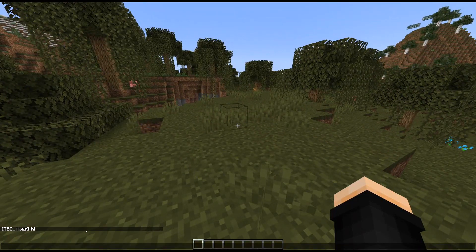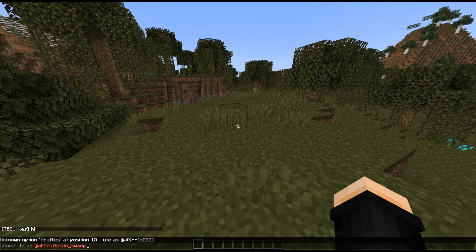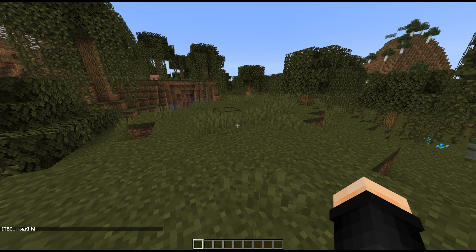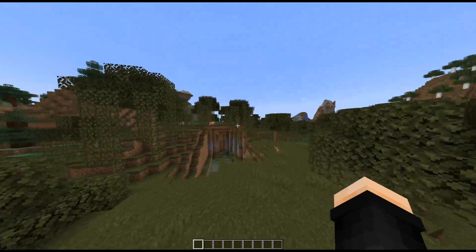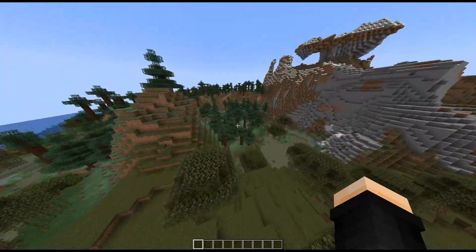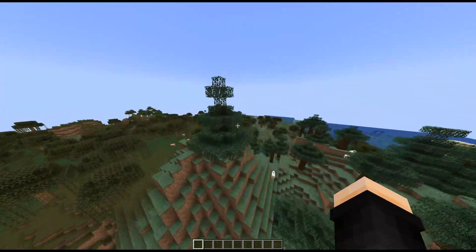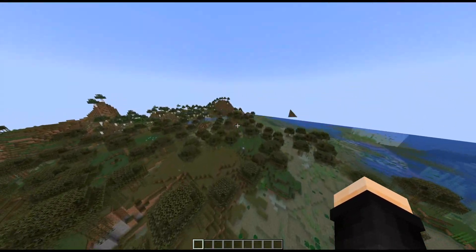So you can do execute as @a with predicate equals fireflies_in_swamp at @s run say hi — it should say hi. Yep, said hi twice. But if I go to a different biome like over here to taiga and try to run this, it will say no. So that's good — biome detection is working.